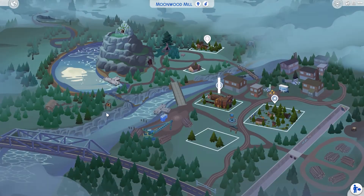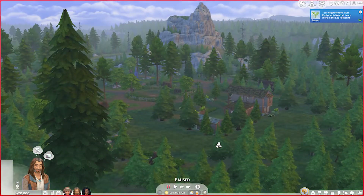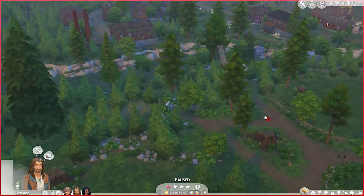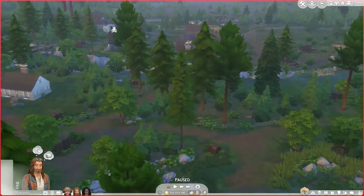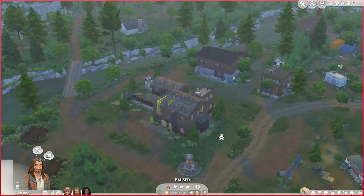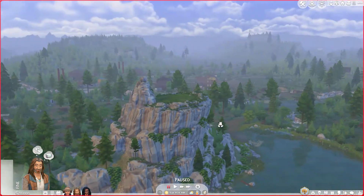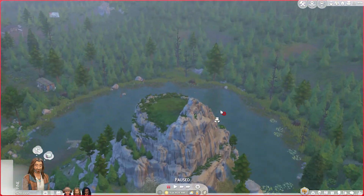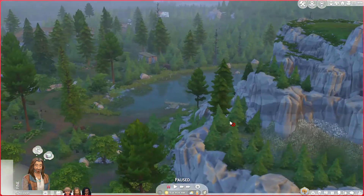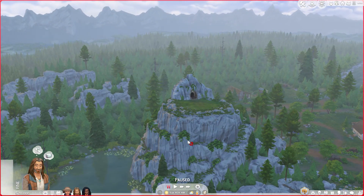Last but not least, Moonwood Mill — the most recent pack. It came with werewolves and again it's very niche. Your average everyday normal family probably wouldn't live here because it's very werewolf-oriented. But it's so pretty — old factories converted into houses, libraries, with gems and stuff. Your Sims can chill on the mountain with axes and enjoy the views from the top, among the trees. There's a lake or river where Sims can swim and fish. Not for everyday regular gameplay, but the world is very good. 7 out of 10.